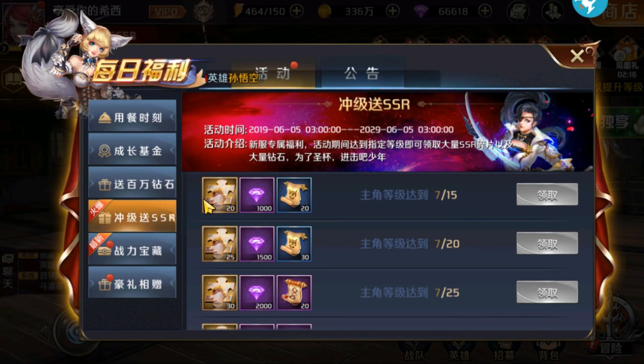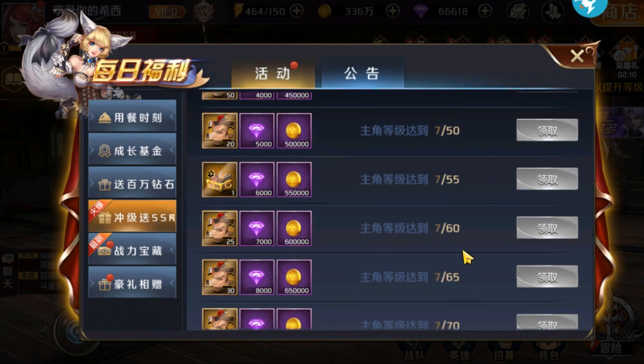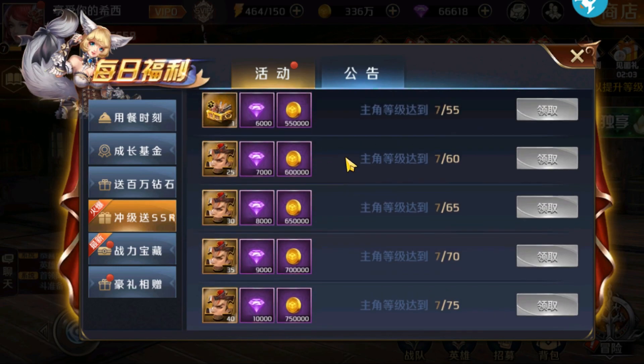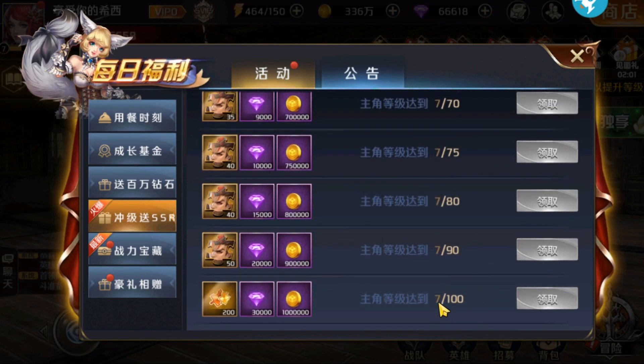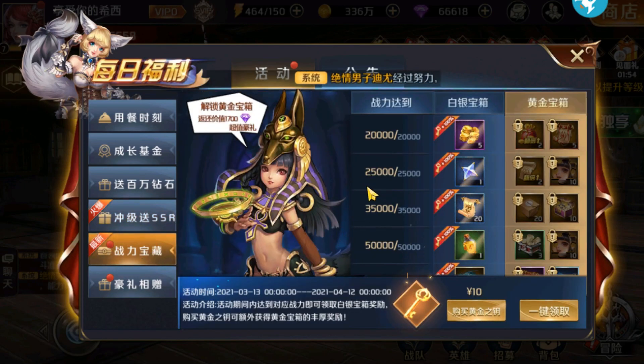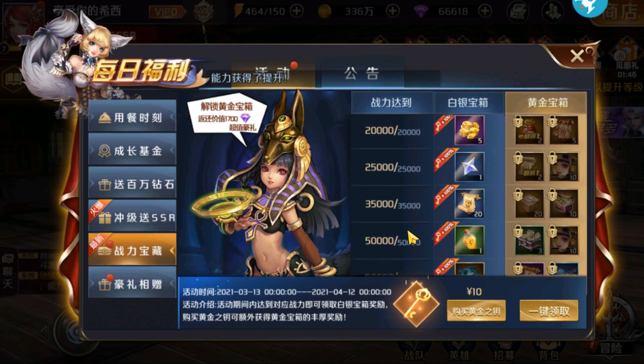Furthermore, in this free SSR hero event, all you need to do is level up and once you reach level 100 you can definitely get 2 SSR heroes and 200 shards which you can exchange with other SSR heroes. Not only SSR heroes, you also get abundant diamonds and gold here. Because farming gold in this game is quite difficult, you can also find events like a battle pass here, so all you need to do is just claim it because this is also good freebies.